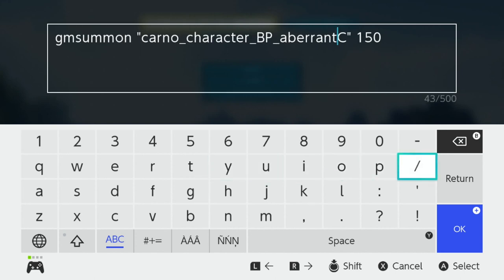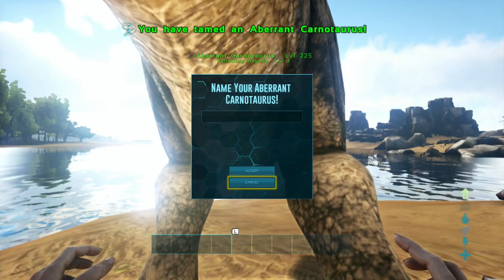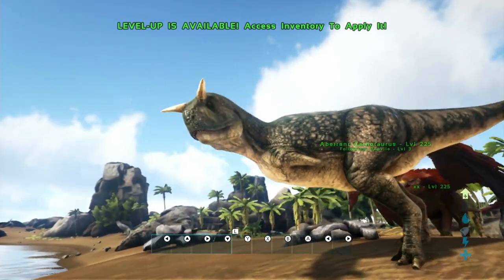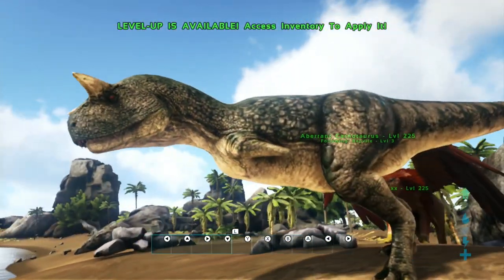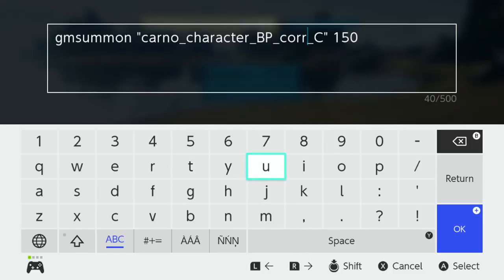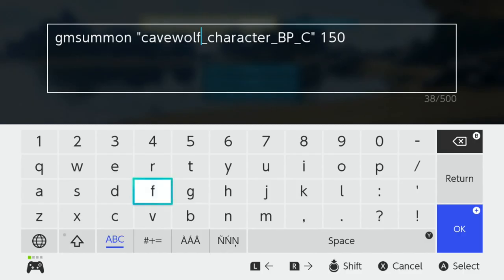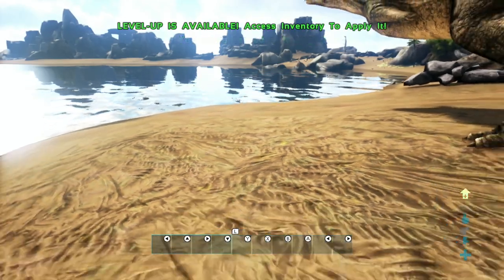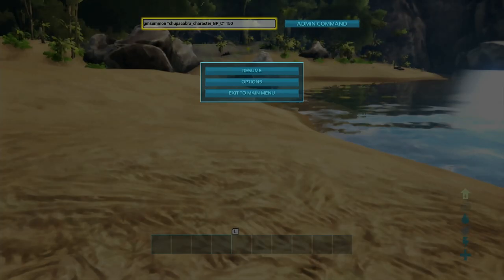Well, maybe we'll have more luck if we try something from Aberration — how about a Carno? Look at that. There is an Aberrant Carno — sort of. He doesn't have the skin on him. It's odd that it does say Aberrant Carno though. And if we summon some of the other Aberrant characters they'll do the same thing — they'll spawn just like this, without the skin. Let's try a Corrupted Carno — nope, no Corrupted Creatures. Let's try a Ravager next. Looks like it summoned, but he's also invisible.